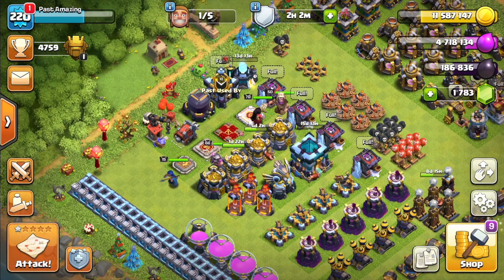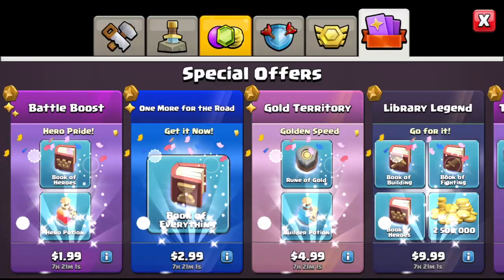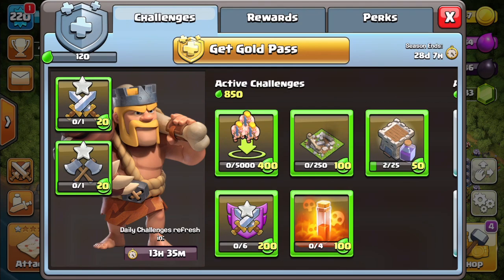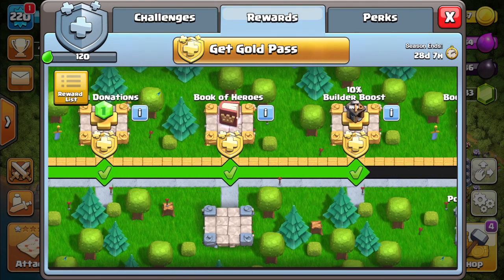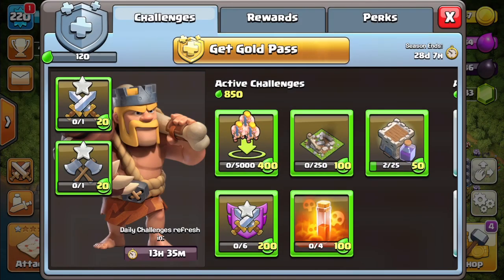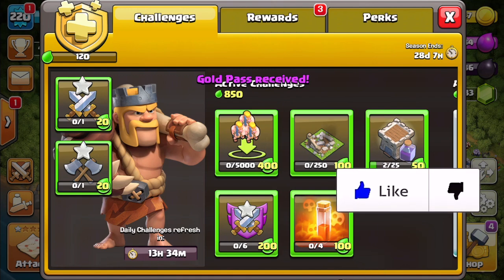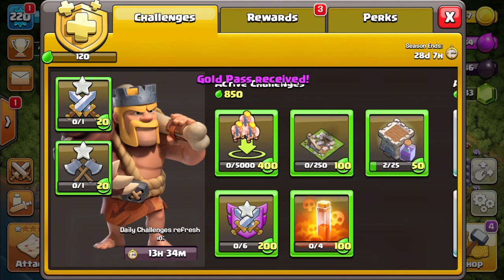Anyway, we're going to go ahead and buy the gold pass today, then collect whatever we have so far, and then do a few attacks. Let me go ahead and buy the gold pass and I'll be right back. Alright guys, we just went and bought the gold pass.